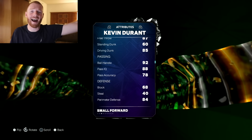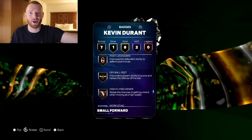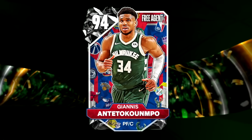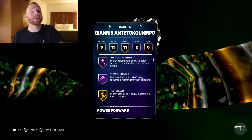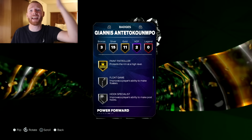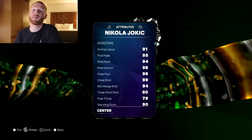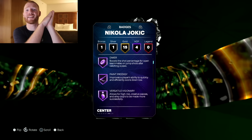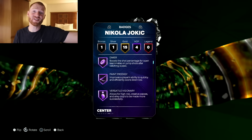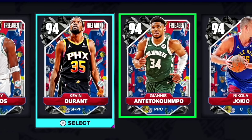Next up, we had to check out KD. This is by far one of the best cards out of them all because his stats are crazy, and he comes with two Hall of Fame badges with the rest being good too. Then obviously next up was Giannis — he's obviously a beast with a 68 three, but he also has two Hall of Fame badges. And for the final card, it was Nikola Jokic. I thought he looked pretty mid, but he actually has four Hall of Fame badges and the badges do look pretty good.